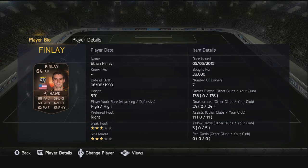Moving on to the right mid, we have our second inform — Ethan Finlay. I didn't really think much of this card to begin with, but picked him up because there weren't tons of right mids and he had decent pace. He's got three-star weak foot, three-star skill moves, and he's just a generally nice card — does get forward and manages to cut in quite a bit.